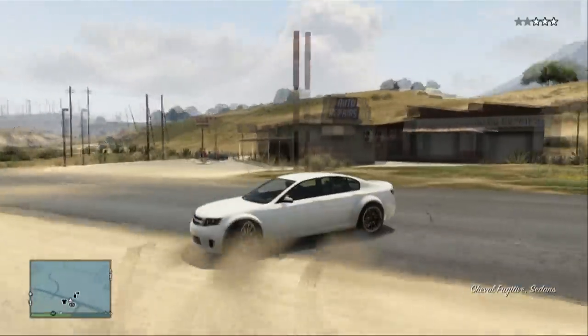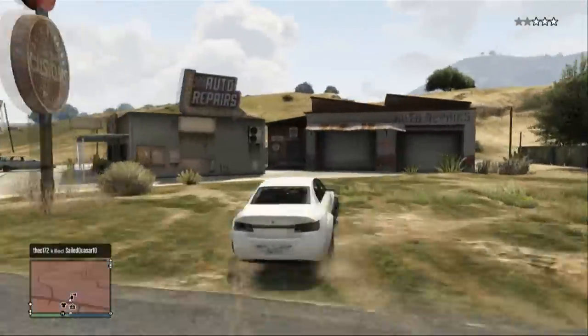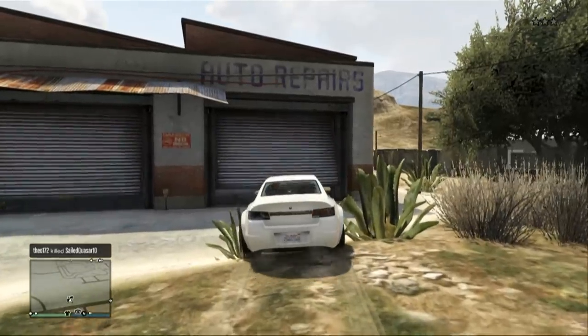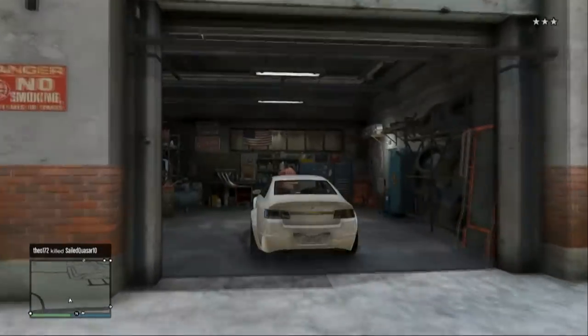I'm back into my little white vehicle and I'm going to go back over to the auto repair shop and again go in there, wait till the garage door comes open. And once I'm in there, press back up and you'll have again some more RP points.